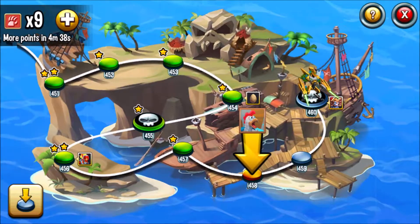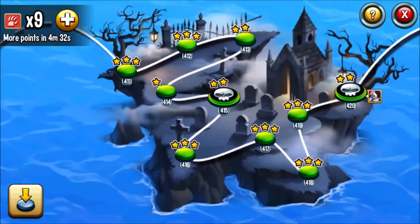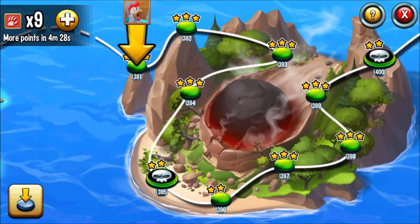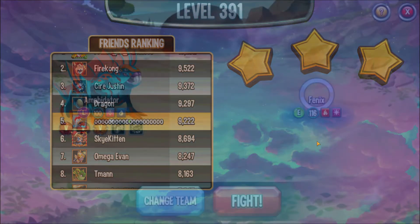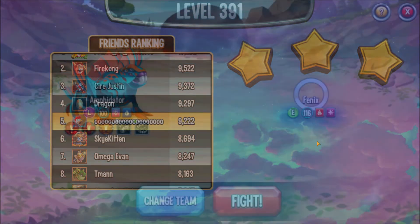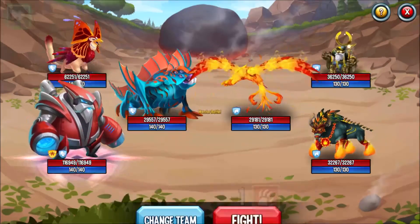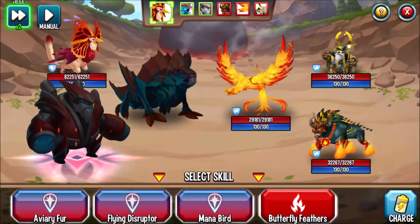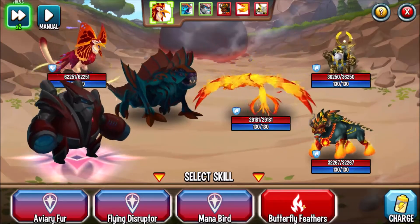These nemesis battles are a bit hard, so let's go back to one of the earlier islands. The team I will use consists of Centurion, Belbreath, and Amphidator. This is the moveset I've chosen for Belbreath, which consists of Aviary Fur, Flying Disruptor, Mana Bird, and Butterfly Feathers.